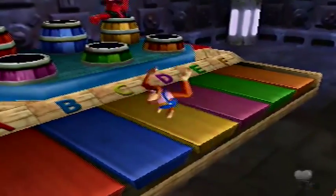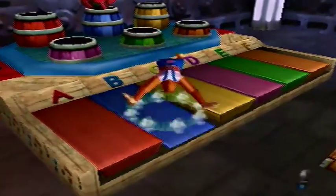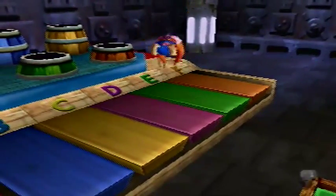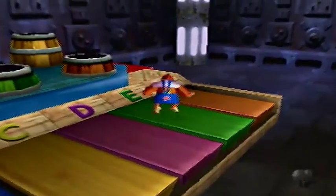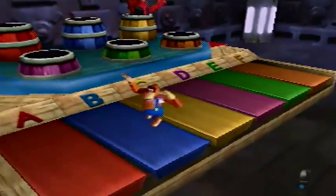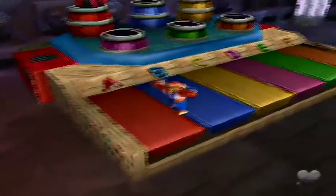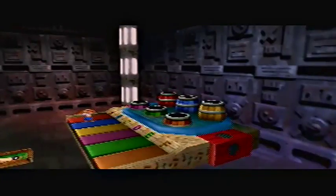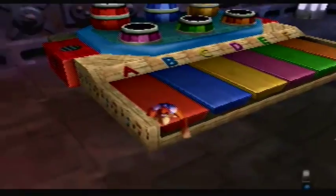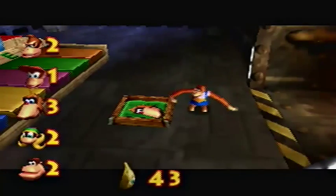Alright, there we go — that is the last bit you gotta memorize. I can't believe I made that mistake. Just be sure you're in the center of it because you don't want that to happen to you. I was right when I memorized it. And there you go — a random banana comes out of the barrel or the wall. We got Lanky Kong's next banana.